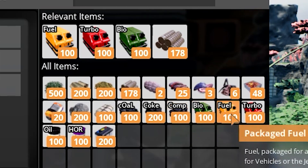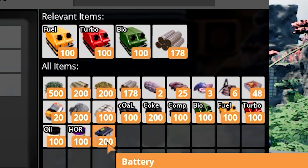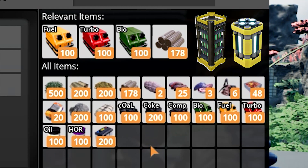You can also use biofuel, fuel, turbo fuel, oil, heavy oil residue, and batteries, as well as uranium and plutonium fuel rods.